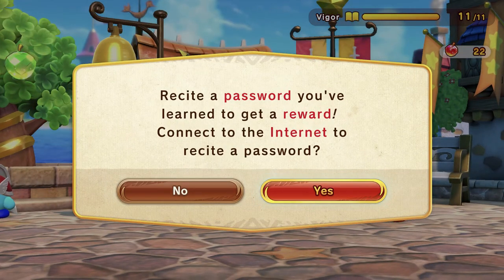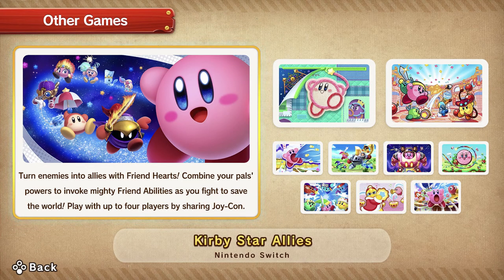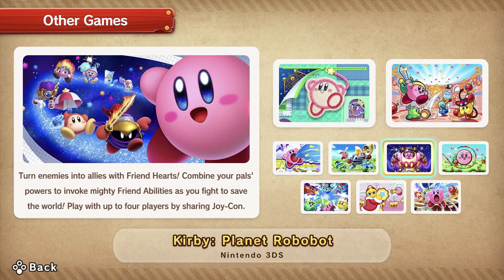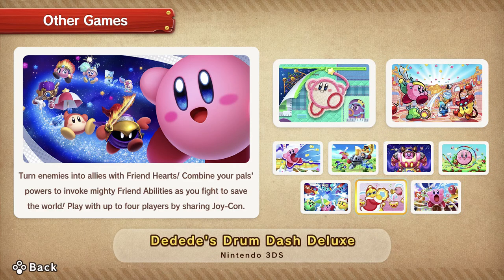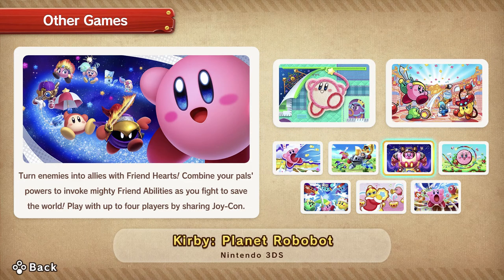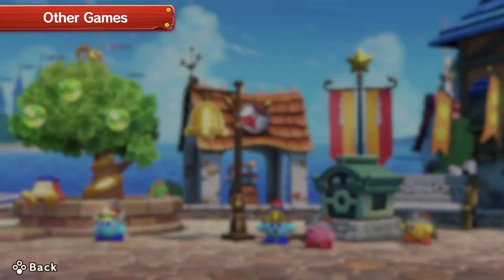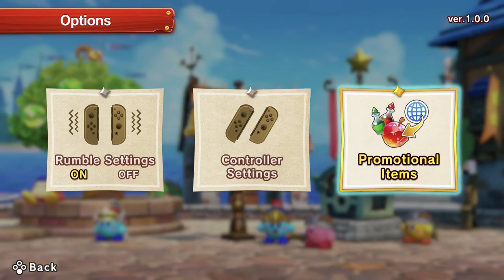There's a password section — if you know a password you can enter it and get a reward. I think there are real-life events or something that give you those. Under other games you can see Star Allies, Extra Epic Yarn, Battle Royale, Fallout Blast — there's a lot of games in the 3DS list. It's interesting that they're advertising Kirby and the Rainbow Paintbrush for Wii U in a Switch game.